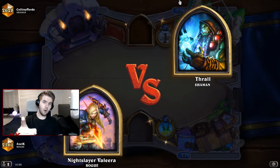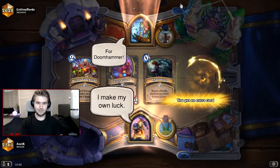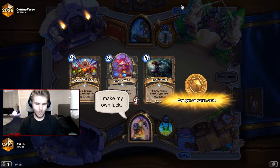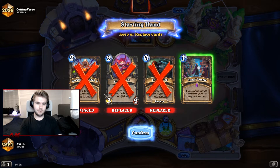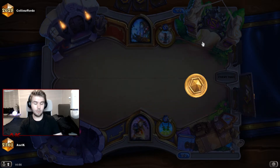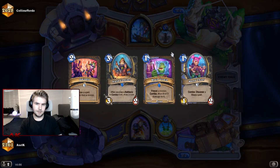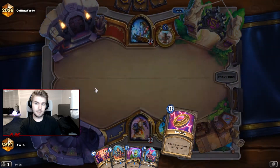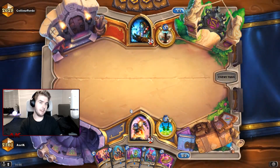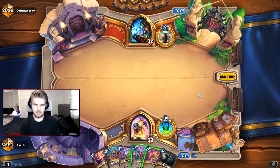Alright, are you guys ready to perform some miracles? I think a Shaman will be a good victim for our horrible miracles. I think against a Shaman we really want to keep their board clear and our board full. There are a bunch of things to play around and this is kind of an interesting matchup. We're just looking for an Octobot — we didn't get it, but we have a lot of other good things.